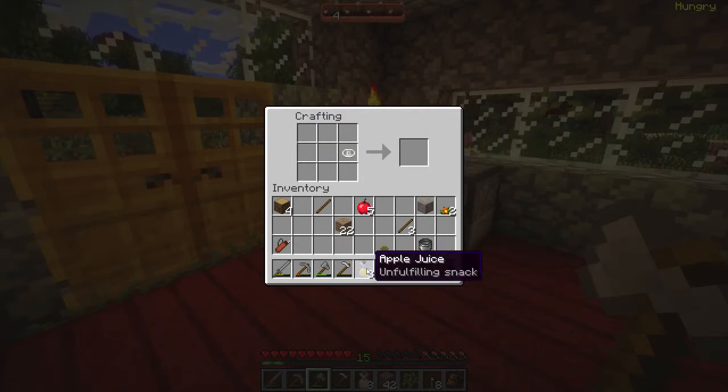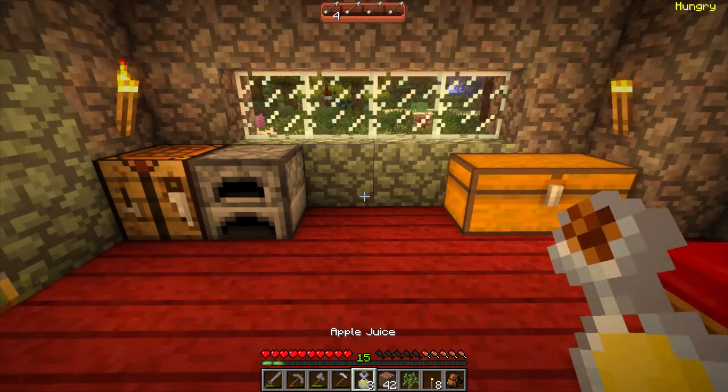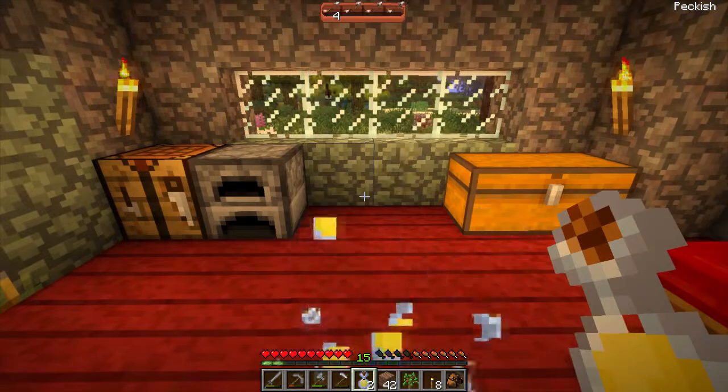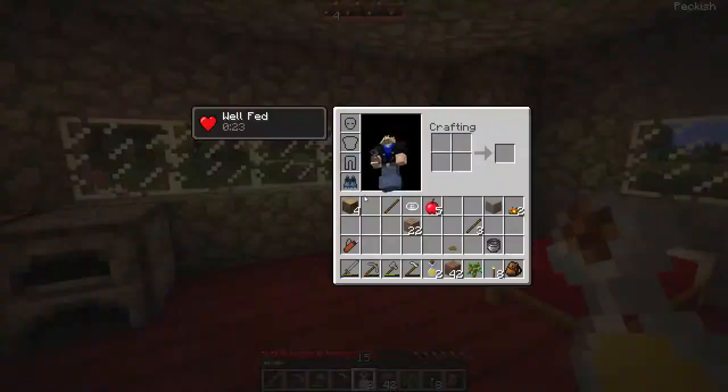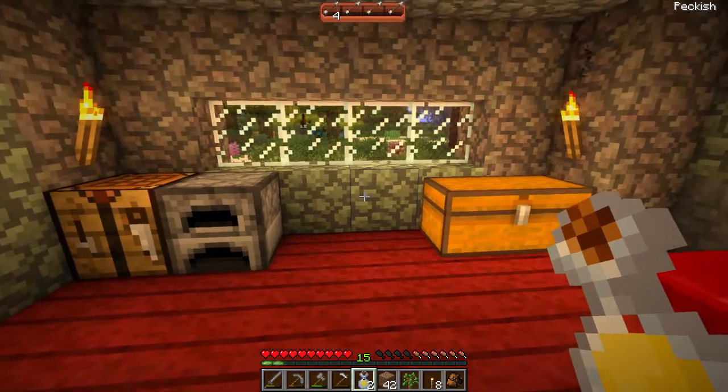So I got unfulfilling snacks now. I want to see how much that heals. Cooked meat — be it beef, mutton, or pork — I think does one health or one haunch. And everything else that's like a morsel does half. Let's see how much this does. That's one — I guess an unfulfilling snack is like the meat.